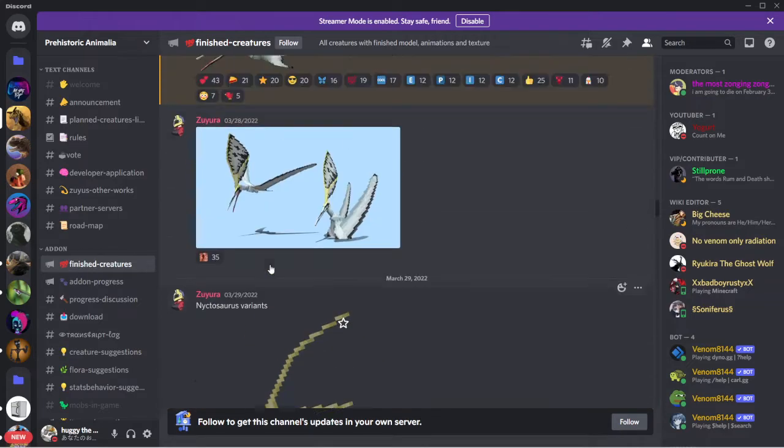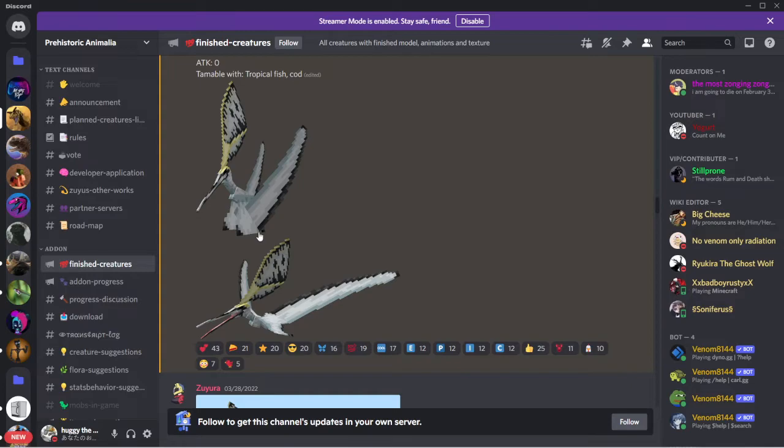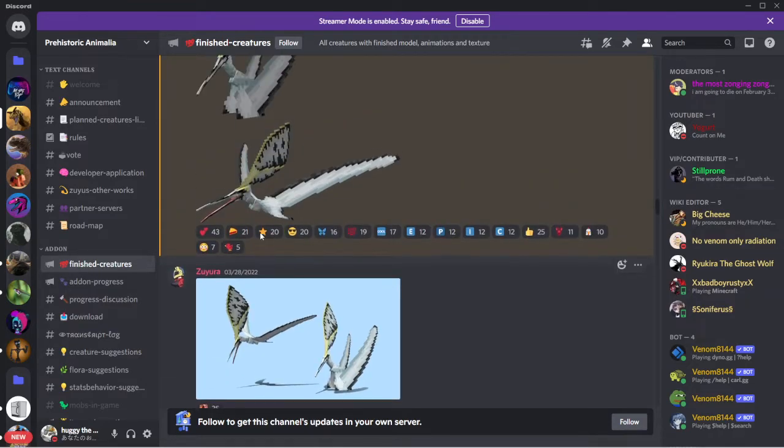There's four variants - nice! Nigatosaurus: size small, peaceful. Biomes beach, oceans, and ocean surface. HP 5, attack zero, tameable with tropical fish and cod. Can this guy sit on your shoulder?